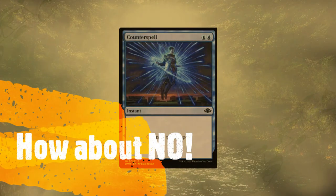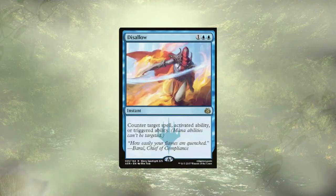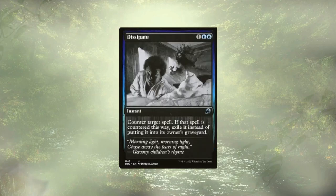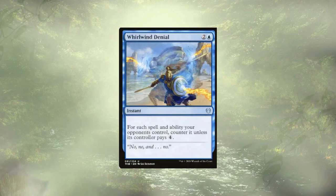We've also got a handful of counterspells to stop threats before they even hit the board, in the form of Counterspell, Disallow, Dissipate, Mystic Dispute, Sod Coming, and Whirlwind Denial.